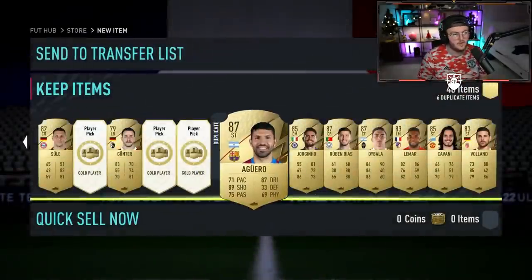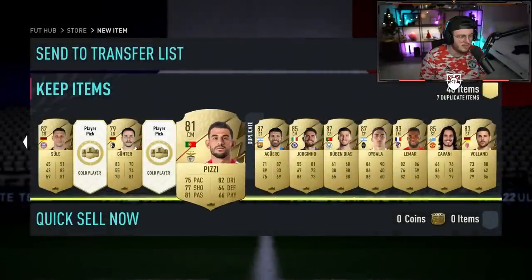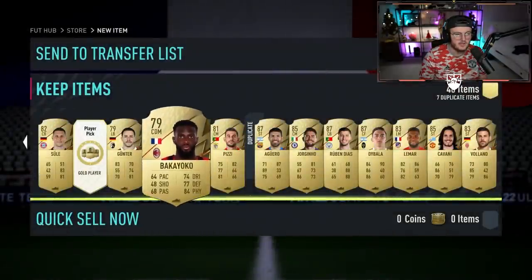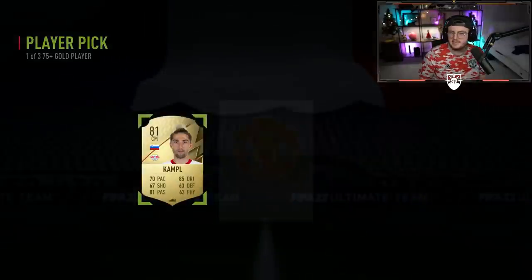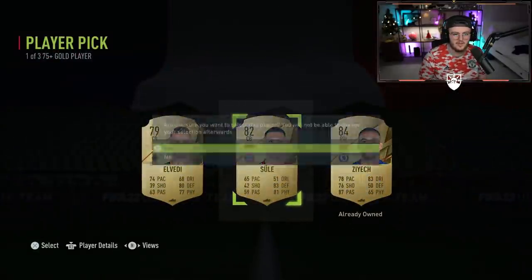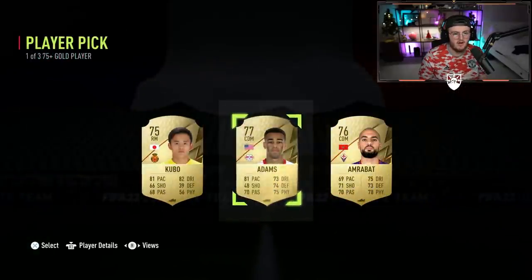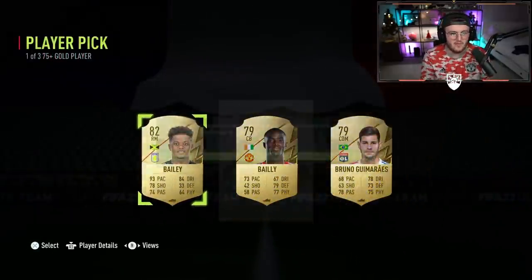We are on to our last sort of quarter of player picks. Can we get something good? Can we get one of the new fire cards? Please, EA — sort us out. I will go open some packs after this if we don't get one. I really want to pack one — just for the sake of it. Duplicate untradeable again. Come on, EA — please. Sort us out with one. We've got Bailey and Bailly next to each other — that's quite funny.